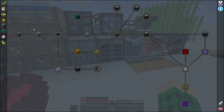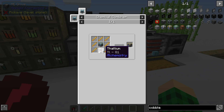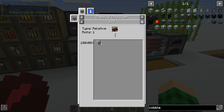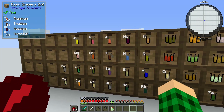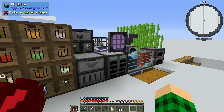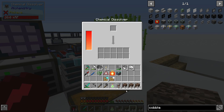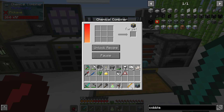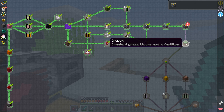Many blazes later, we have seven blaze rods, cobblestone, and thalium, and we can get ourselves the tier four cobblestone generator - quest complete! Next is to create four grass blocks, which we can do using cellulose, kaolinite, and water. To make kaolinite, we need water (two hydrogen and oxygen), silicon dioxide, and aluminum oxide (two aluminum and three oxygen).